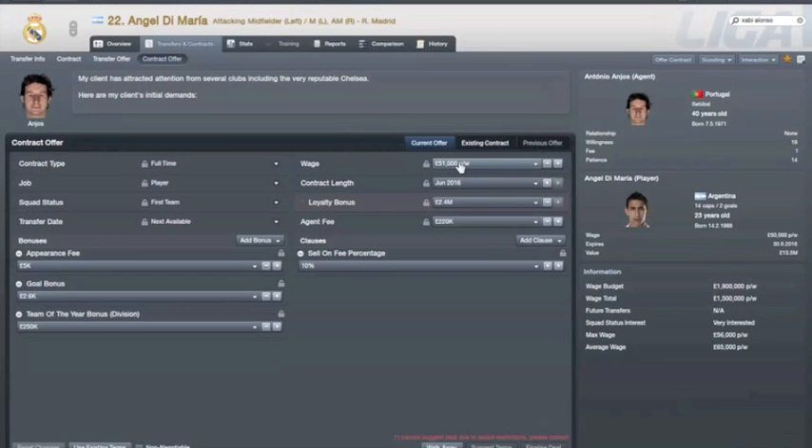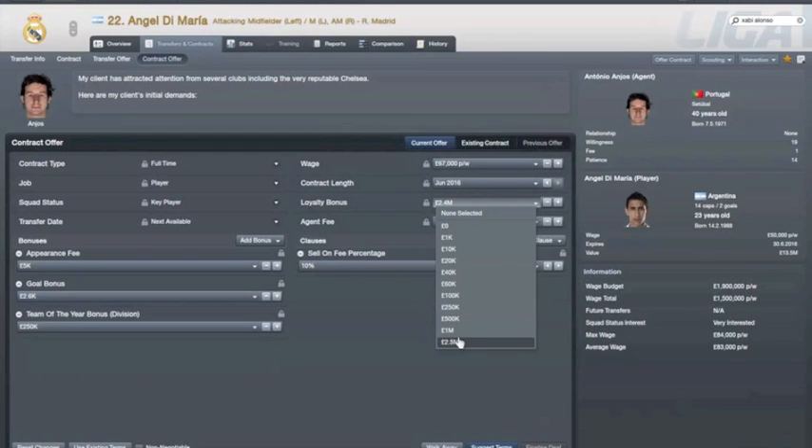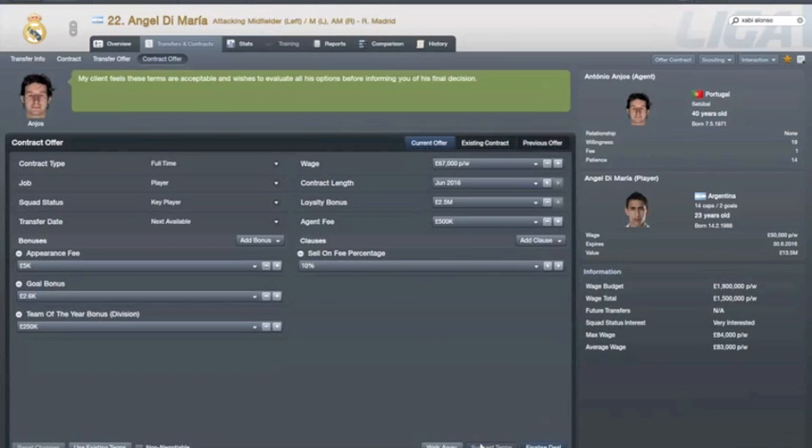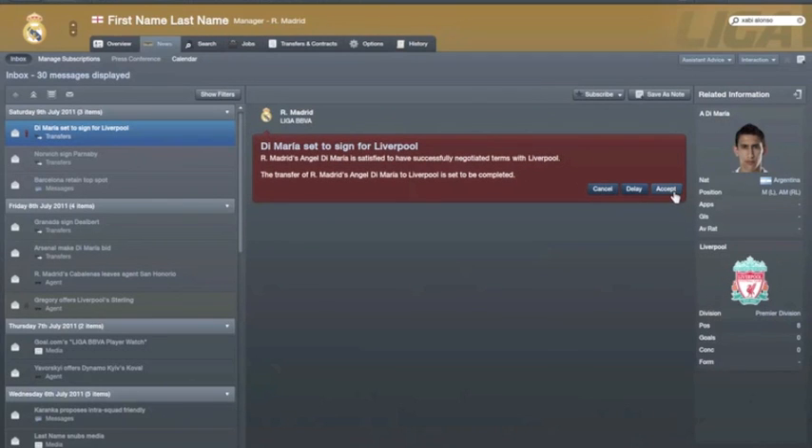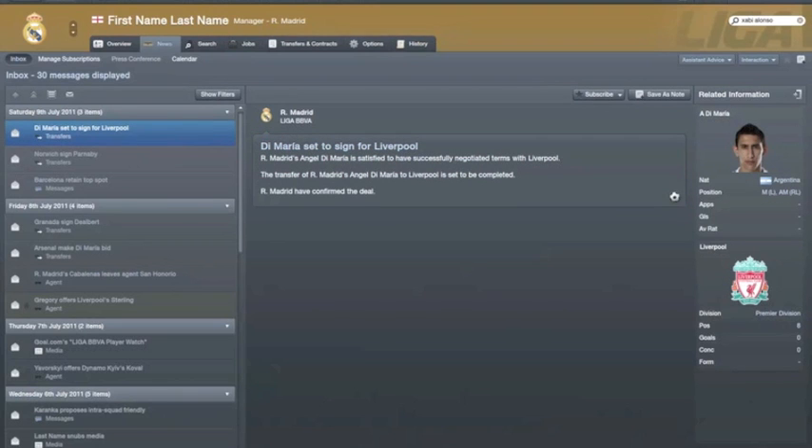The best way to get the players through on this is basically, if you look at where it says first team — if they're really top quality players, you want to change it from first team to key player. This is going to give you more loyalty bonus and more wages, and it ups the transfer kitty for you. It's always nice to put in a little agent fee as well because the agent gets a bit narky. As you can see, it's turned green there, which means he's happy with the deal. If any other deals come through from anybody else because you've put him on the transfer market, you can decline them — that's the best thing to do so it doesn't unsettle him further.